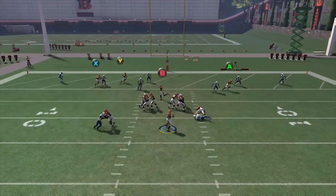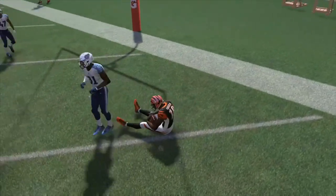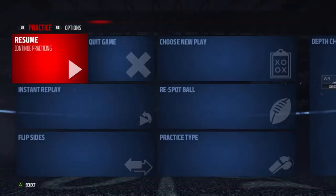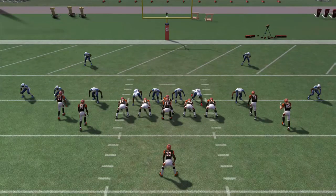Snap the ball here and you're going to see you get that nice high point in the back of the end zone to AJ Green. Pretty much unless it's being usered, you're going to see that almost every single time. And even as a user defender it's very tough to keep up with, because of just how quick that route is — it's very difficult to time those speed in and speed out routes as a user defender.